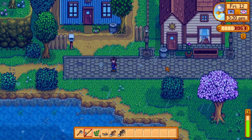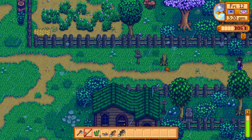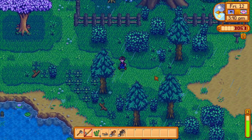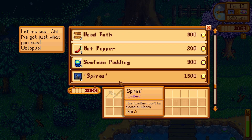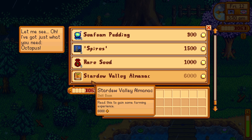I could just give it to him right now, but I'm thinking I might just give it to him on his birthday. Let's see what the shop person up here has — an octopus, a lot of a shell, spires. Oh, she sells books too — Stardew Valley Almanac.